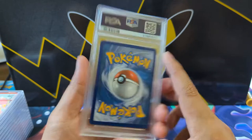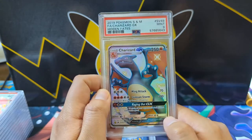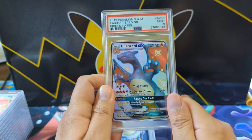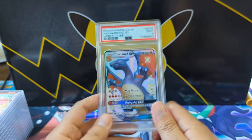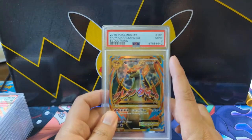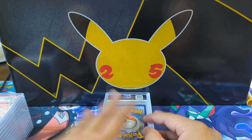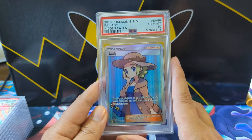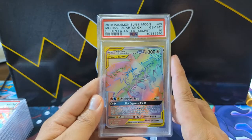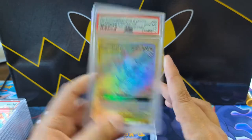That was the Hidden Fates SV49 Shiny Charizard — this was actually one I pulled for Tyler during a break, so it has some sentimental value even for me to get graded for him. Would have been awesome to get that 10, you know, just from pack to grade to PSA 10, but we did get the nine. A couple nice PSA 10s there though.